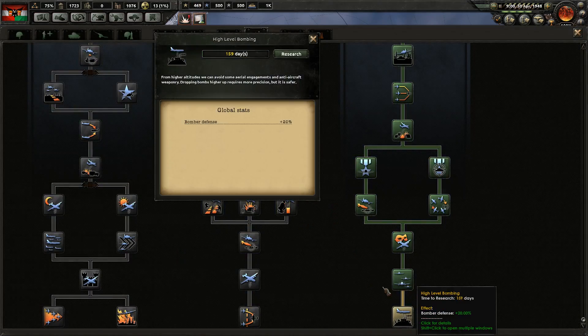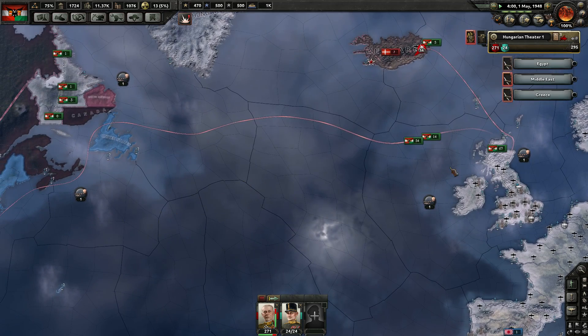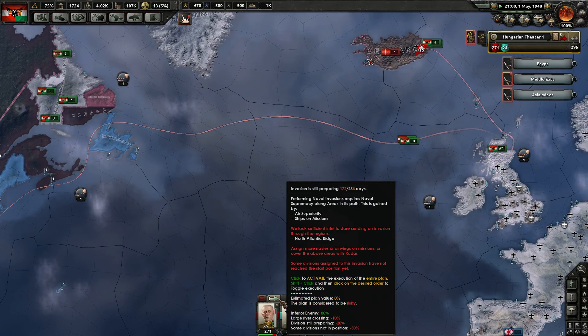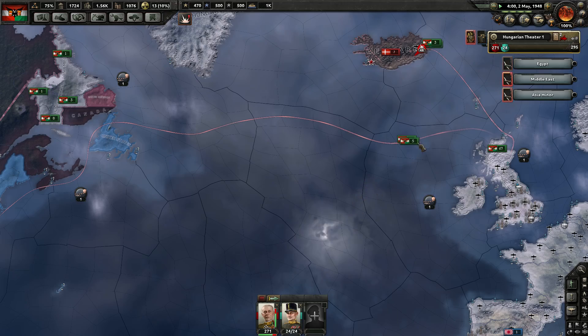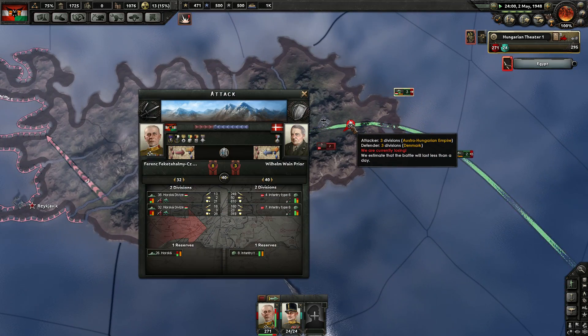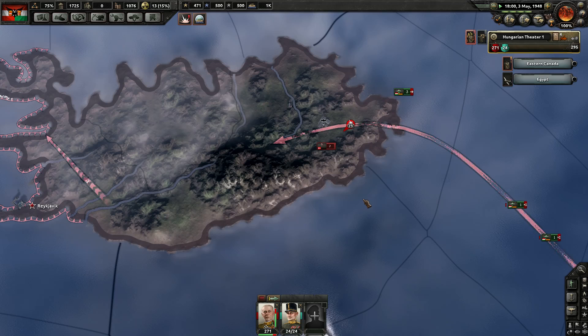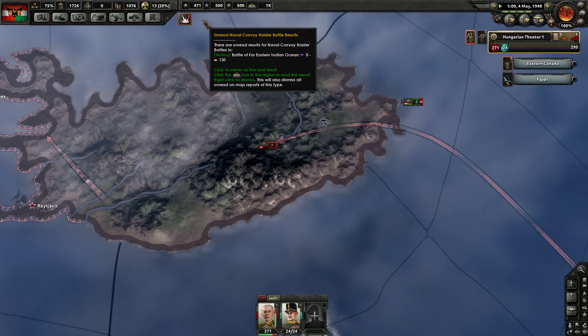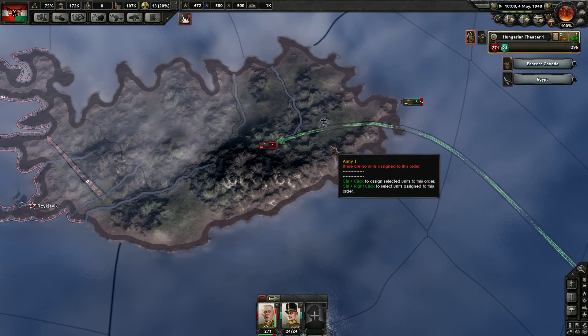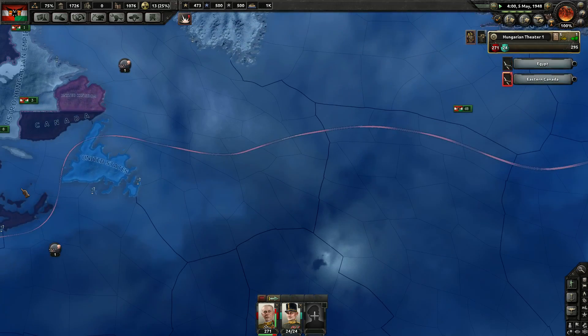They've taken off for their invasion of America — no wait, that's them. The other guys are just transporting over, and it looks like that's going to fail. What are we up against there? Two divisions, and they can't even handle that. We'll leave them down there for later.